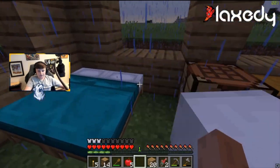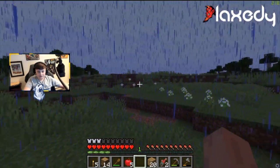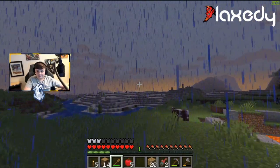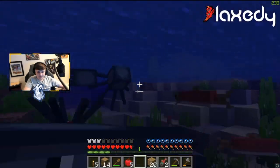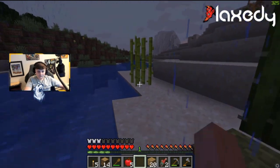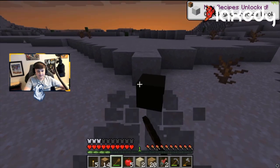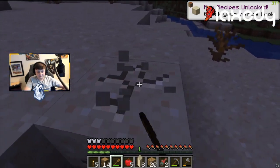That looks pretty good. Now it's not time to go to sleep yet — it's time to go get glass. Let's go get some sand; this is where it's convenient because we have sand right over here. We already have some sugar cane but we're going to get some more so we can start a bigger farm right away. So I'm thinking for this episode we're going to finish off our house and possibly start a miniature farm. We might start a mod next episode.